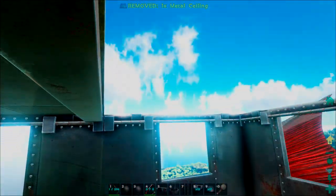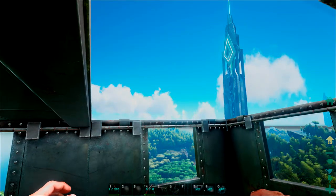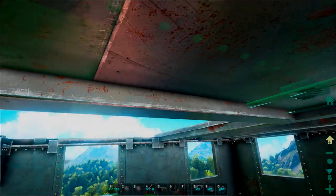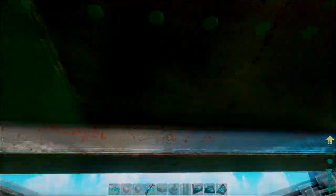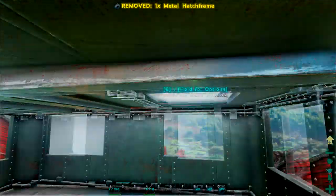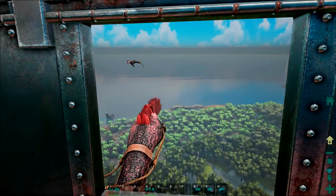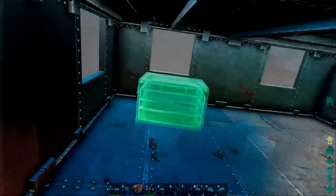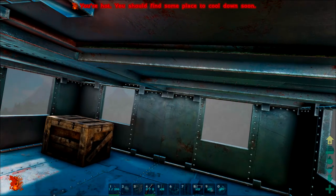Now I've given myself some ceiling pieces, so we're going to go ahead and add the ceiling. I probably should have made it one more block taller. Then I've given myself some hatch frames, so let's pick the right one and put some hatch frames in hopefully in the right spot.